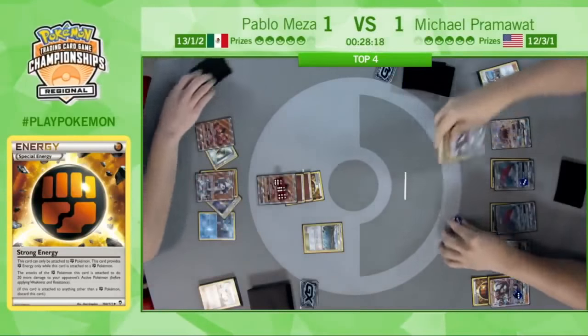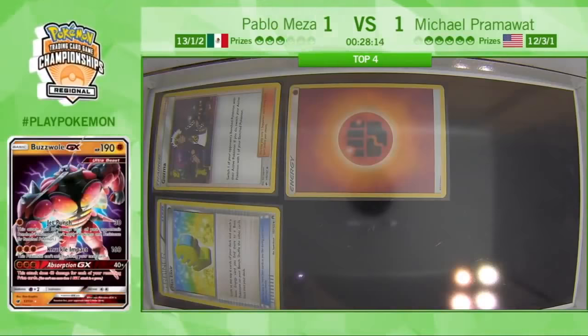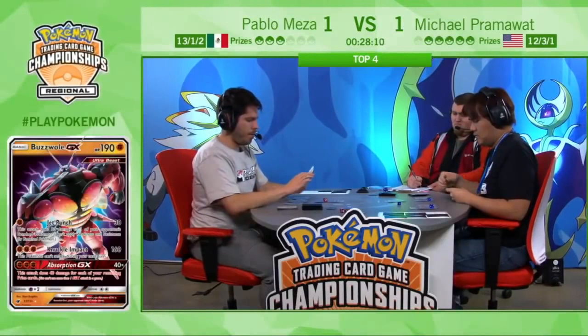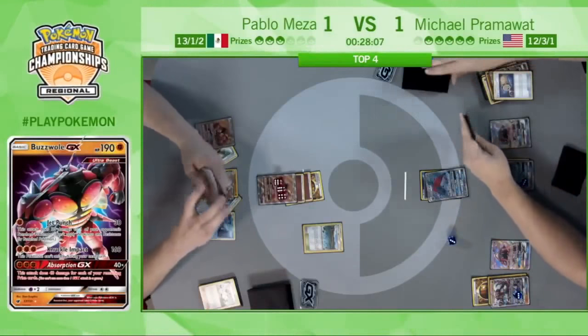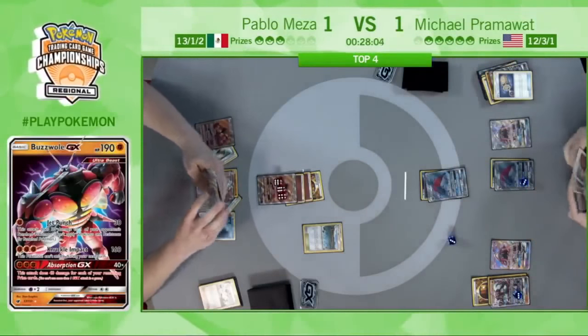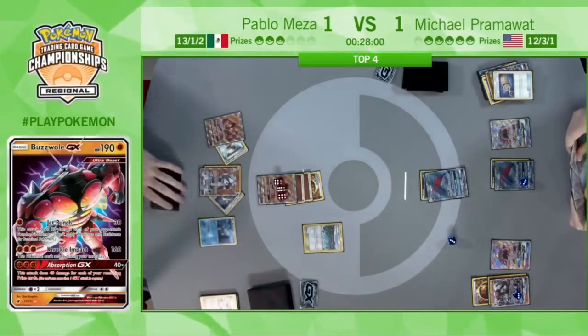There we see the Knuckle Impact, taking the knockout and putting Pablo down to three prizes. But Pram has a fresh prize waiting for him — all he needs is a Double Colorless, which by the way he has in his hand.